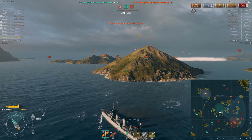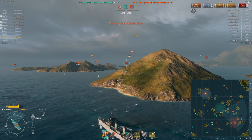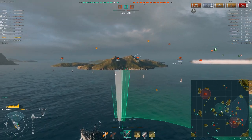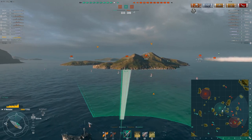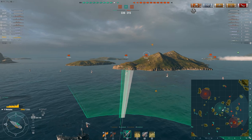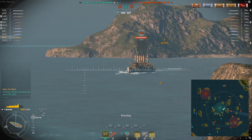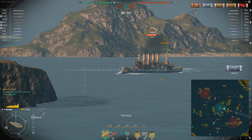Whenever people use torpedo bombers or dive bombers on me I think 'are you serious?' — because they're just so ineffective. But that carrier did a good job, he damaged me a lot. I can't be as aggressive as I would like. I see a couple enemy cruisers between B and C, and I'd like to exploit one of them, but there's a friendly destroyer there so I can't use the ambush I wanted to — I would risk killing him. I'm just going to use my guns.